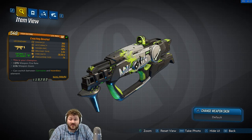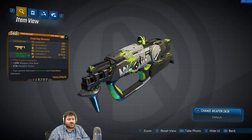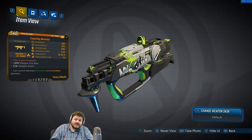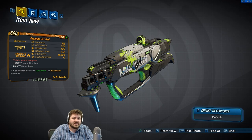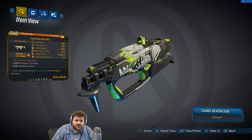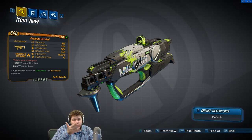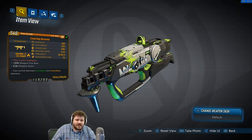Hello everyone, DigFig here. Welcome to this Borderlands 3 item overview video. We're going to be going over the Devoted, a legendary SMG. What makes it legendary is the red text that says 'This is your champion.' I tried Googling this and I don't know what it's from — there's just too many things on the internet. If you guys know where it's from, let us know in the comments.